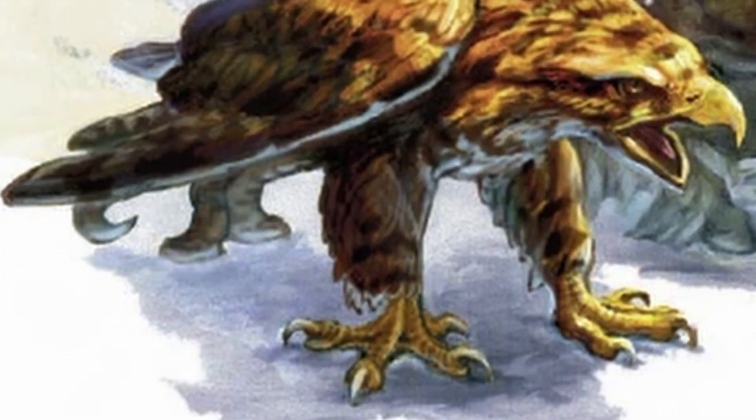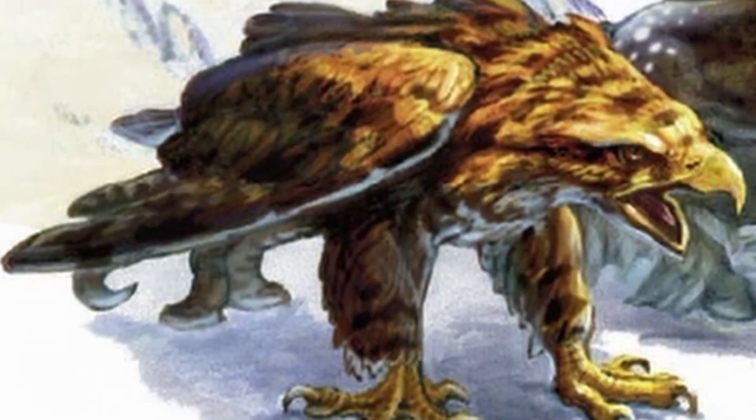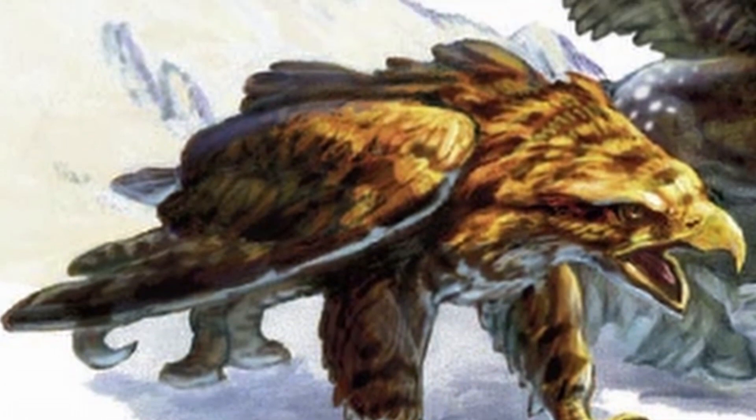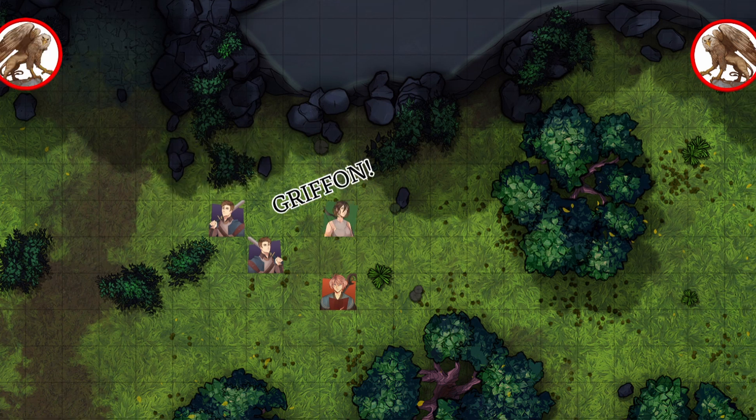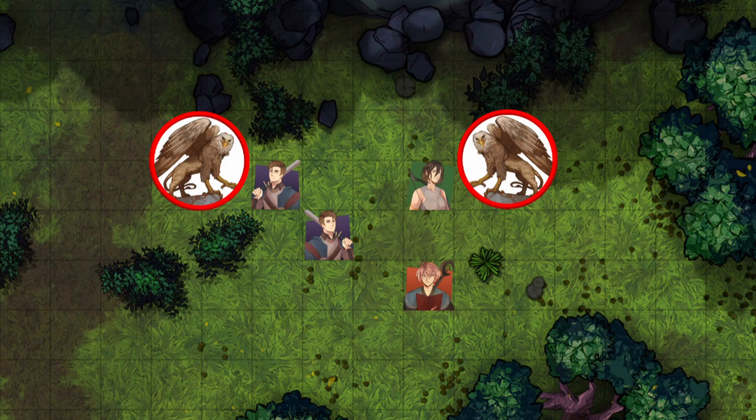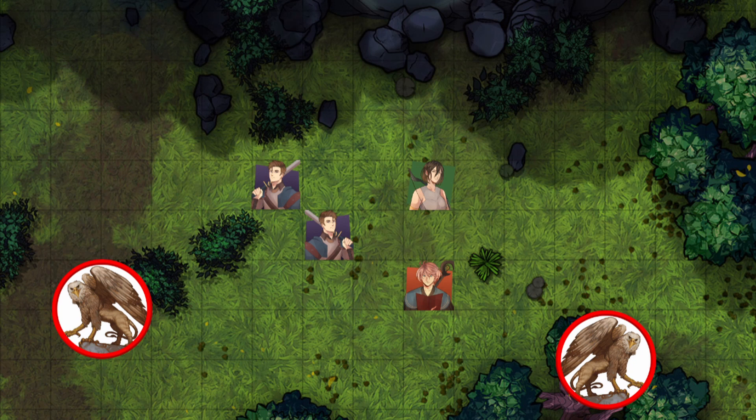As a DM, I would use the Griffon similarly to other low CR winged creatures, with one notable exception. I would have Griffons scouting the area they live in at all times. With a plus 5 and advantage to perception checks, the Griffon will be able to spot pretty much any enemy out in the field, making stealth very difficult. Once the Griffons are confident that they know where players are located, I would have them use their 80-foot fly speed to swoop down, make a multiattack, and then fly away, risking an opportunity attack.